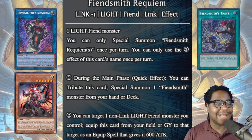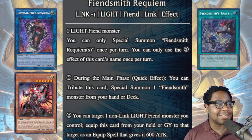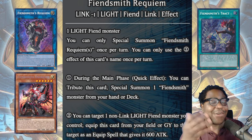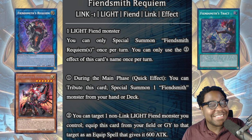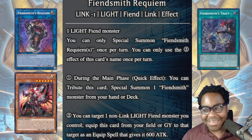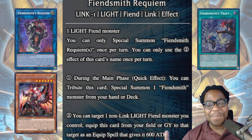Look at this card - Fiendsmith Requiem. You need at least one Link Monster to get into this guy - a Link One card - and it says sacrifice itself to bring out a Fiendsmith card. The Fiendsmith Engraver can also search another Light Fiend. Then you've got Fiendsmith Trek, which is a Fusion card. All these cards work together in a fantastic synergy. The requirements are very generic, and this is the new one-card combo.